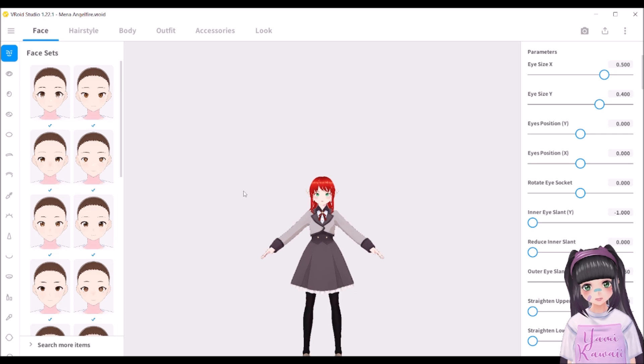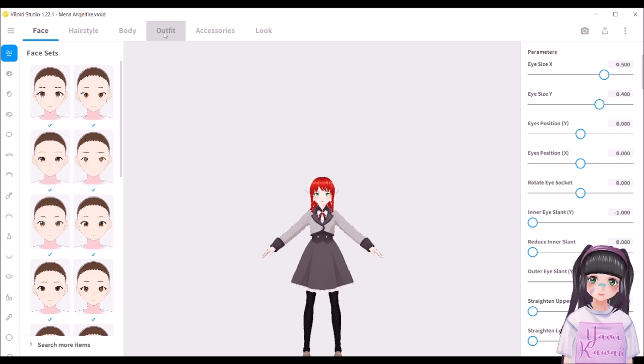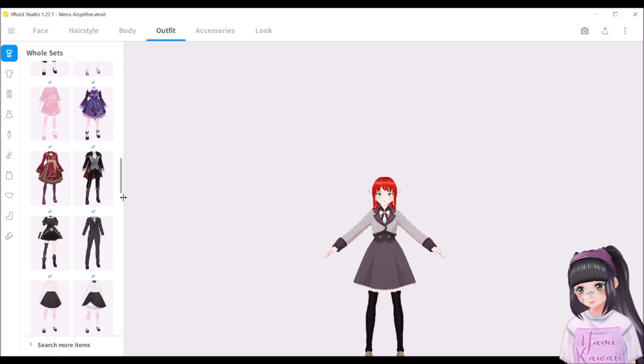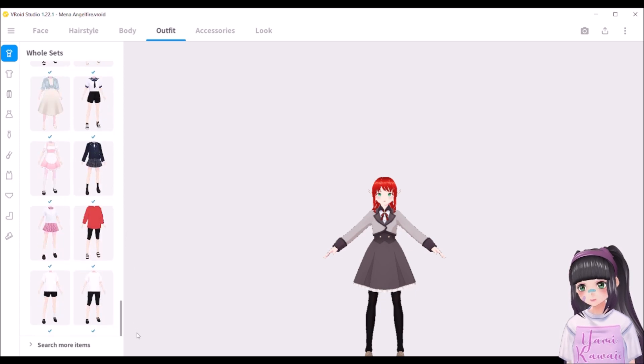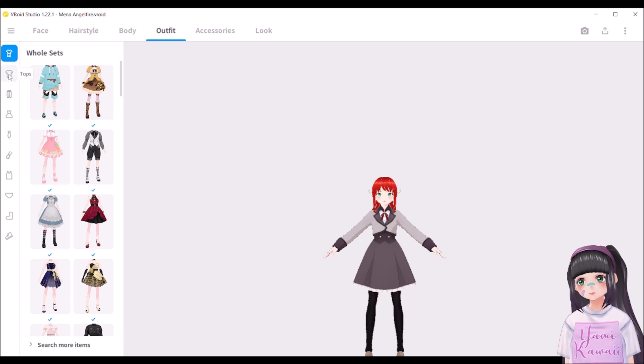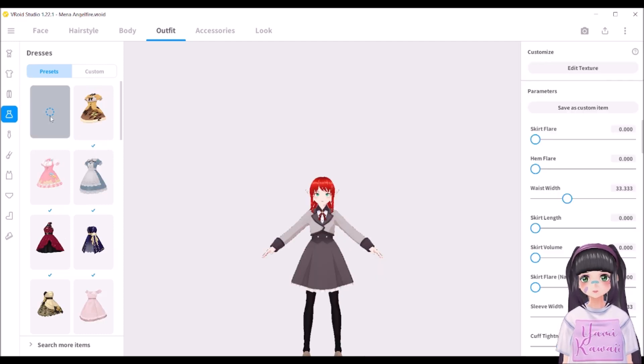Okay, you can see my model here. The first thing, unfortunately, that I found out we need to do is take off the outfit. So here we go. Can we even take it off? Let's go to Tresses. Good, I can take that off.